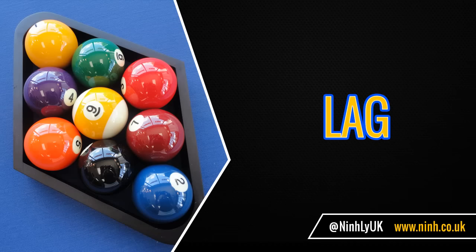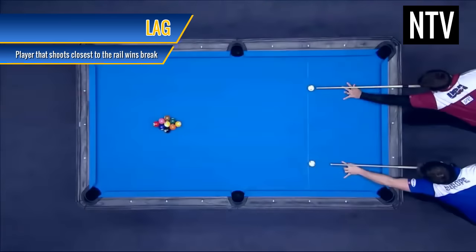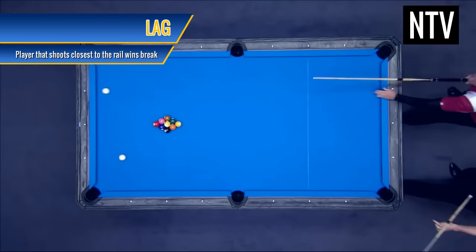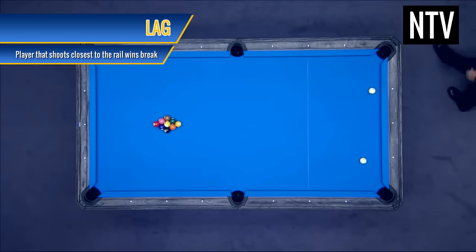For example, lag. To start any match, a lag is used to determine who breaks first. Both players will hit a cue ball down the table to bounce off the end rail. The person who can get the cue ball closer to the front rail wins the first break.